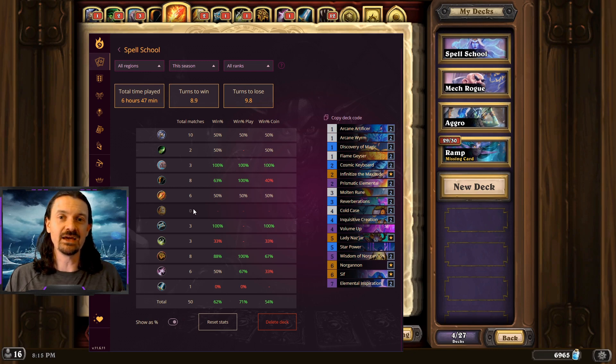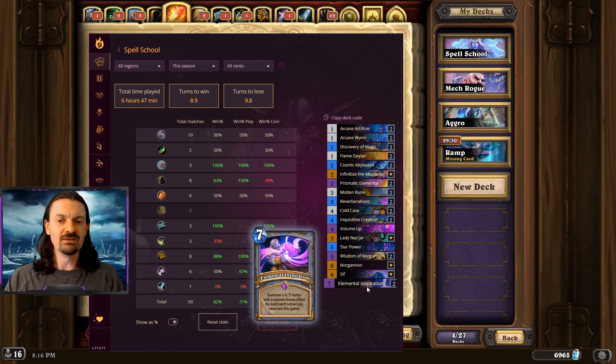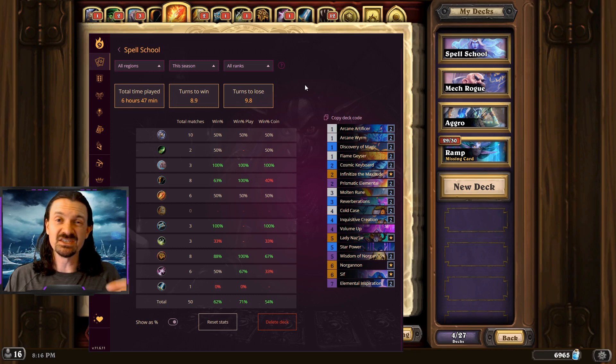Zero Paladins on the ladder — quite depressing for Uther. Three Priests, and I felt favored against every version I faced — Automaton Priest and Control Priest. Automaton Priest is just a meme deck. For Control Priest, if you can get down the early Keyboard and get some minions for chip damage, it goes a long way to setting up a Sif combo later in the game. With Cosmic Keyboard and Cold Case, the 4-4 minion will survive even if your opponent has an early Clean the Scene. Elemental Inspiration also proved pretty good — Light Bomb and Clean the Scene won't remove the 4-5s, so if you can get this down before your opponent reaches Whirlpool, all your 4-5s should connect with face.